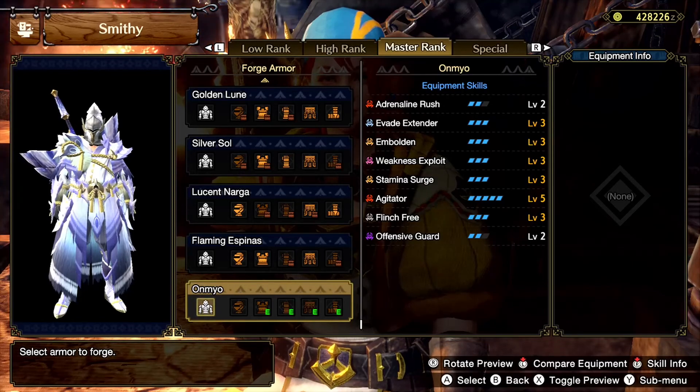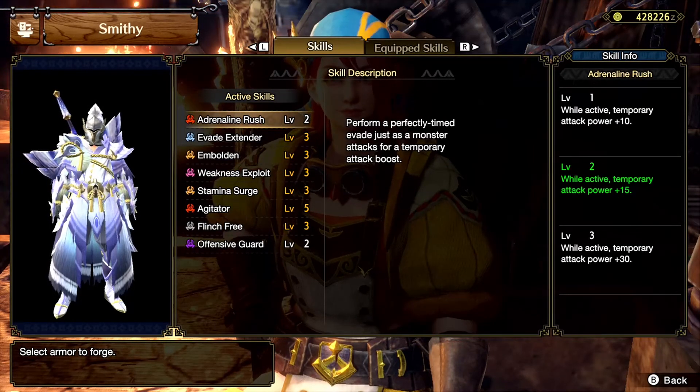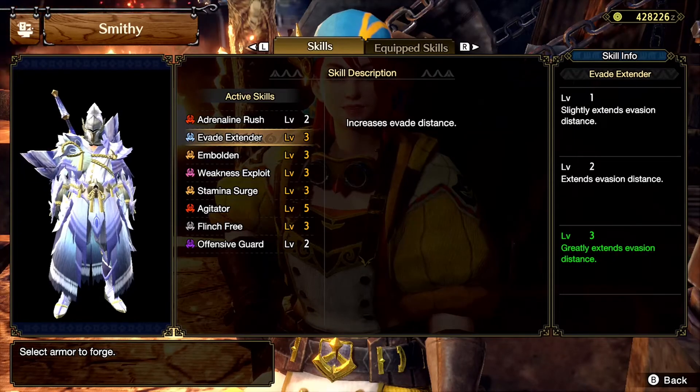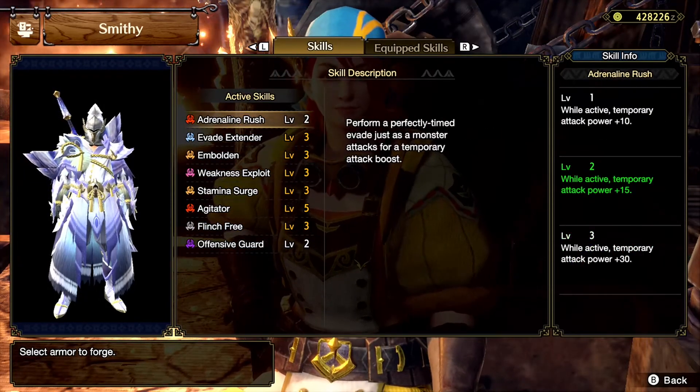And then I went ahead and saw what skills the Violet Mizutsune armor has to offer. It has some good old weakness exploit, beat extender, agitator and whatnot, and of course adrenaline rush.